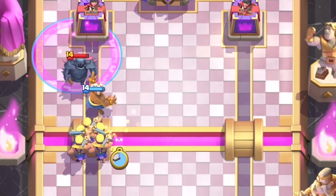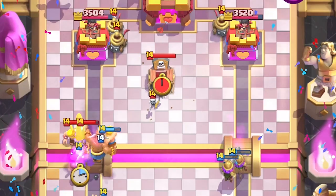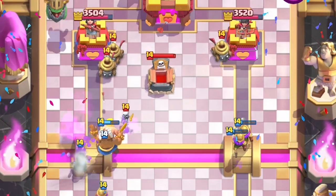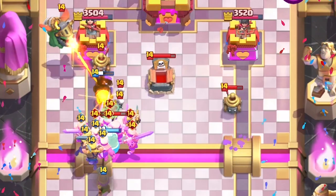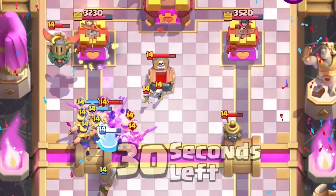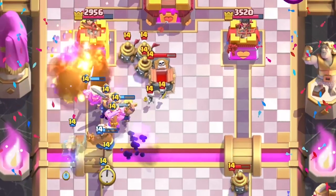A tip for reflecting spells with the monk is you want to make something that your opponent wants to spell. The monk by itself — of course the opponent's not going to spell it — but you want to make a situation where the spell is the best counter for your push. For example, what I like to do is surround my monk with fireball-bait troops such as barbarians or musketeers and try to reflect them. Try to make a situation where if you were in their shoes, fireball — or whatever spell they have — would be the best solution.